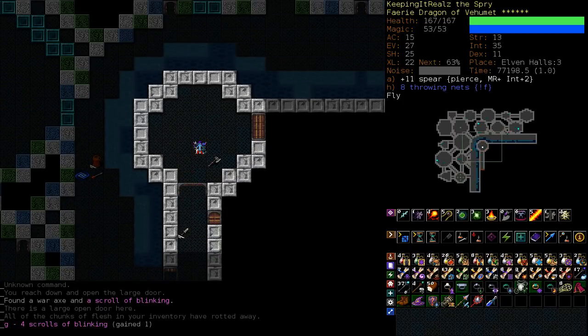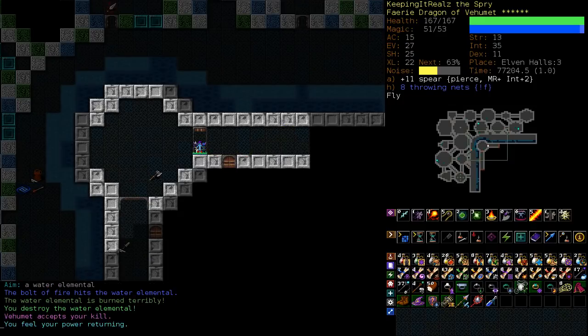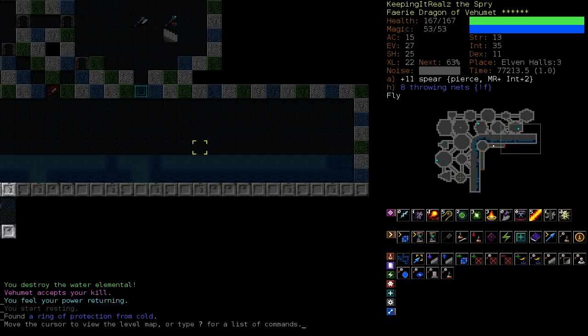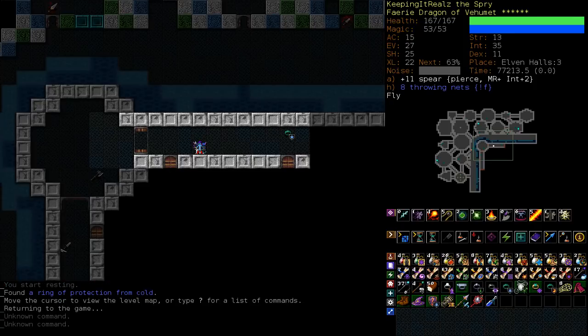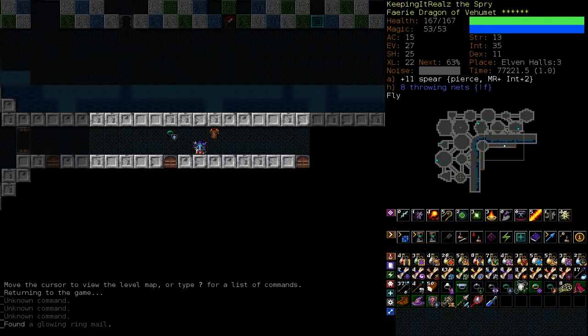Ooh, a blinking scroll — they're always good. What I'm planning is that we could maybe chill out here behind the deep water, pull these elves who are inside out to that place where they can't actually get to us because they can't fly. And then with zero risk, we could blow them up.